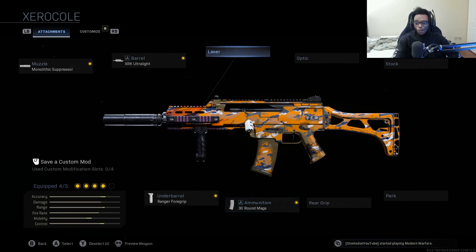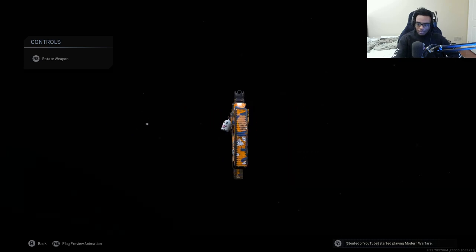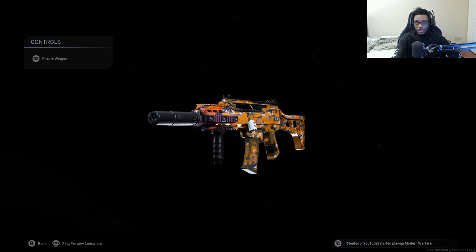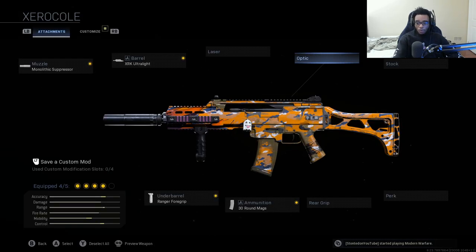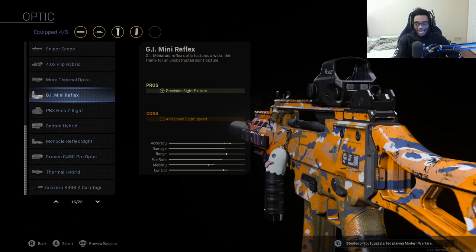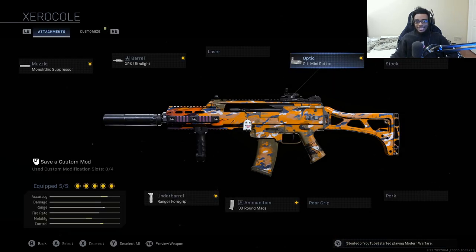Finally, we're selecting an optic because this weapon's iron sights are unfortunately horrible. I wish they were like the G36C iron sights from Modern Warfare 3 or CoD 4, but we're going to go ahead and select the GI Mini Reflex. In my opinion, this is the cleanest optic and the cleanest sight picture in the entire game.